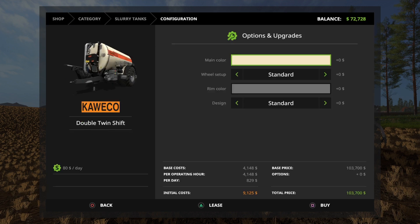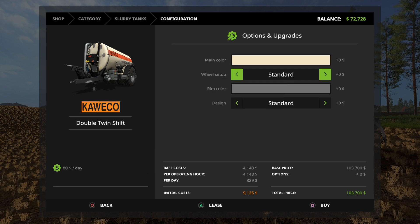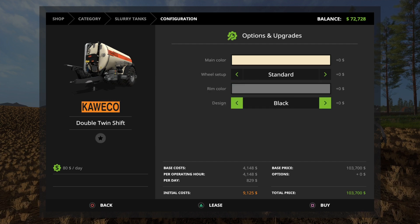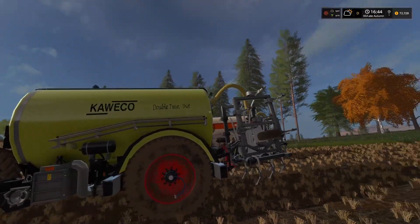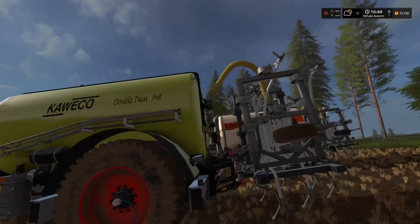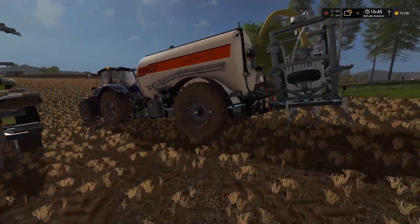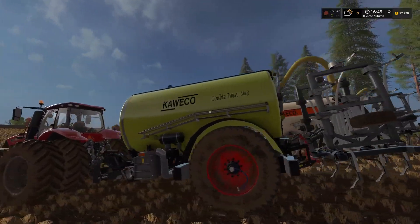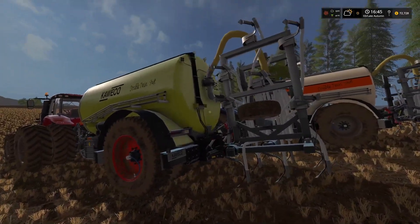If you click on this one, you have options: a main color option between two colors, a wheel option between standard and Nokian tires, a rim color option between red and silver, and a design color between black and standard. The one I have here has the red rims and black design option. The orange stripe appears to be the standard color with standard tires, and then there's the other color with Nokian tires and the black design option.